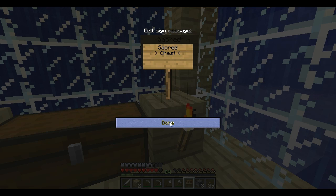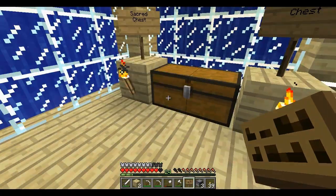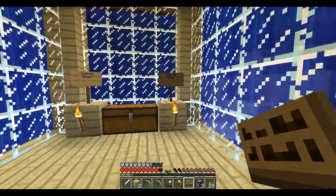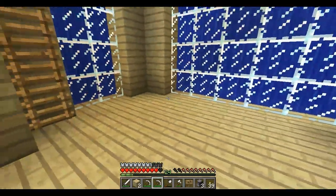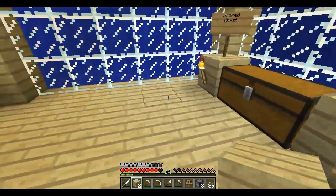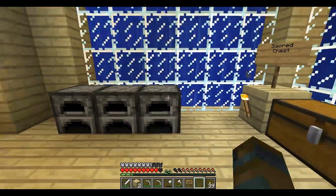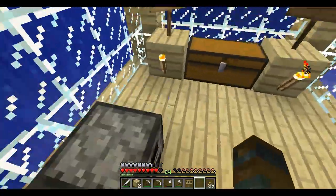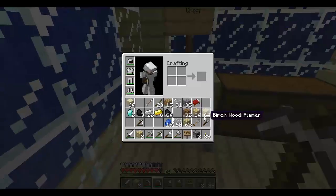Pretty sure something's centered right. Let me check. Yeah, it is right. Alright, got our secret chest. Got our fire scissors. Got our fire scissors there — for a reason, why not, make use of it.